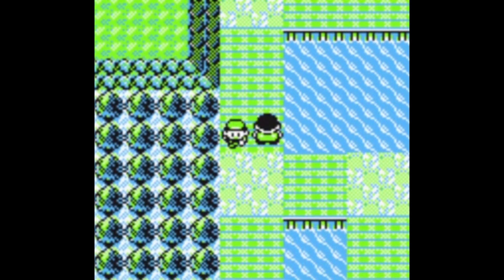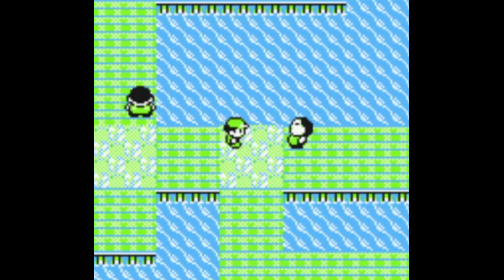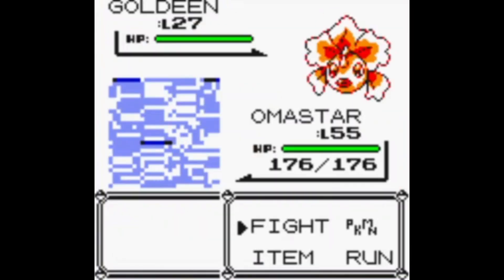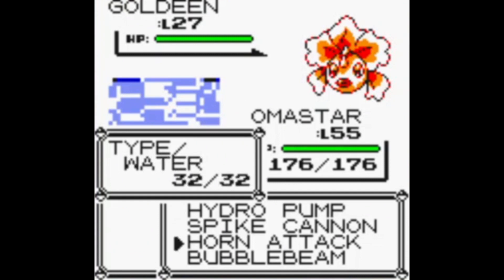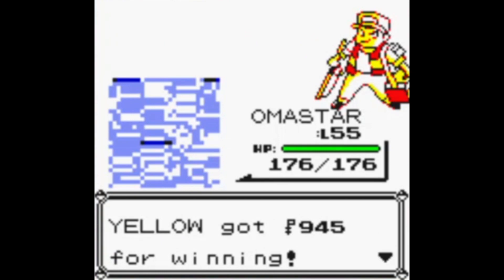A few things you're going to need: of course a Pokémon with a special stat of 226, and a Pokémon that can Growl. Now I'm just going to fight this guy — one attack, and there we go.